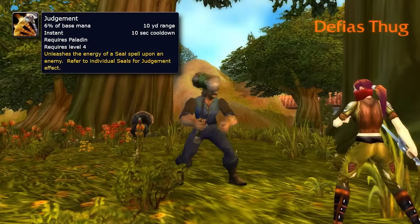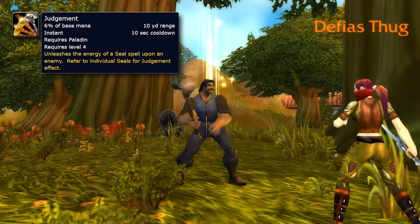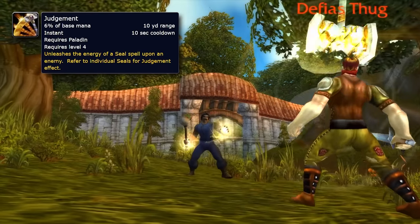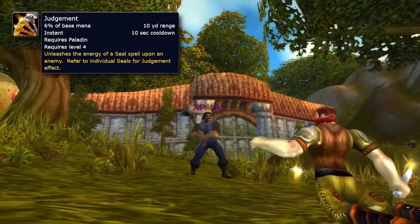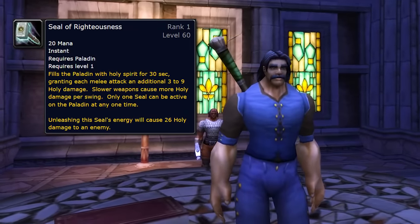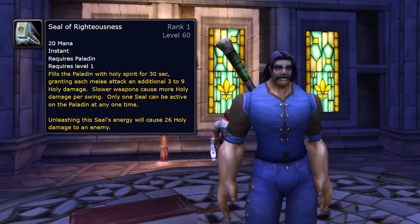A few levels later, you're going to get Judgment. Judgment takes that seal that you buffed yourself with and it expels that energy out into a direct attack on your target. Different seals have different effects. The effect of Seal of Righteousness is just a flat damage attack. So you cast Seal of Righteousness on yourself and then after it's cast, you use Judgment to expel that Holy energy into your enemy, and it does a very significant amount of damage at the level in which you get it at level 4.